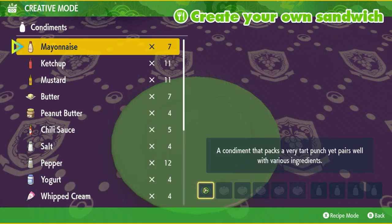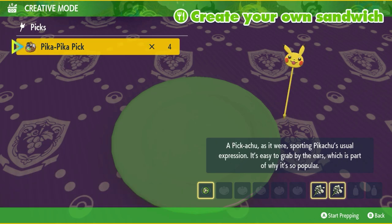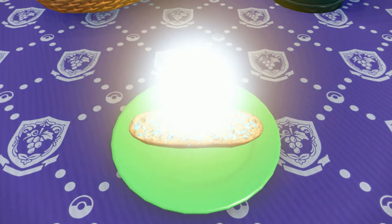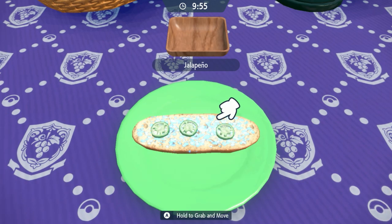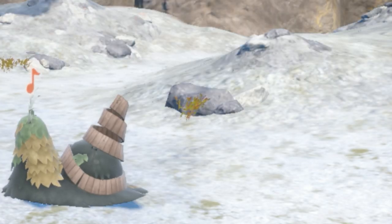For the Rock Sandwich, we're just going to use one Jalapeno and two Salty Herba Mysticas. Feel free to use any sandwich of your choice and please write it down in the comments below. Everyone who writes these sandwich recipes is extremely helpful and people do like those comments. You know you did it right when you have Sparkling Power Rock and Encounter Power Rock at level 3.